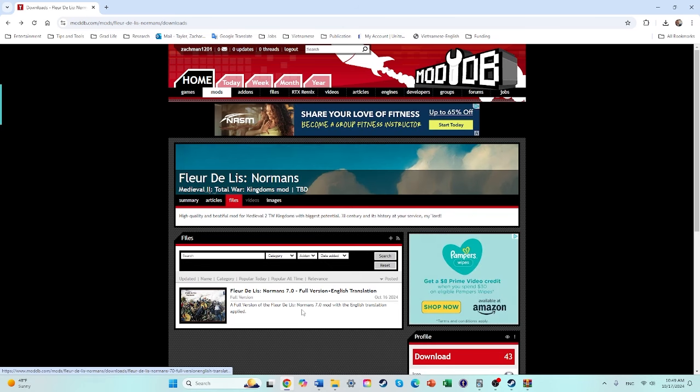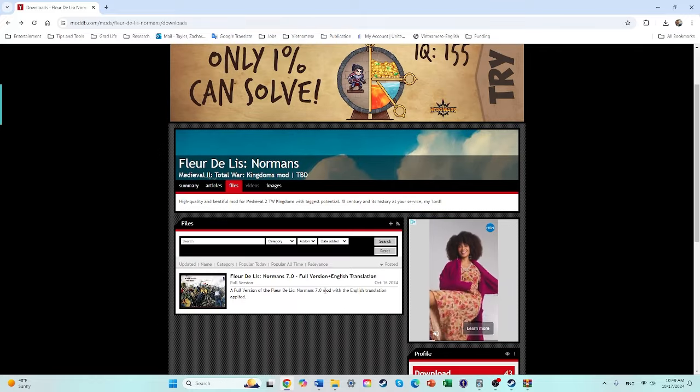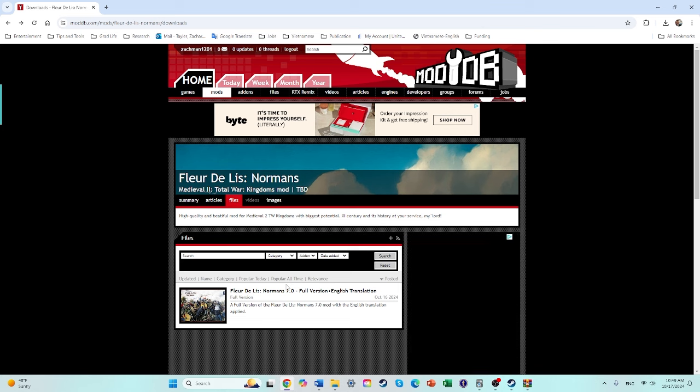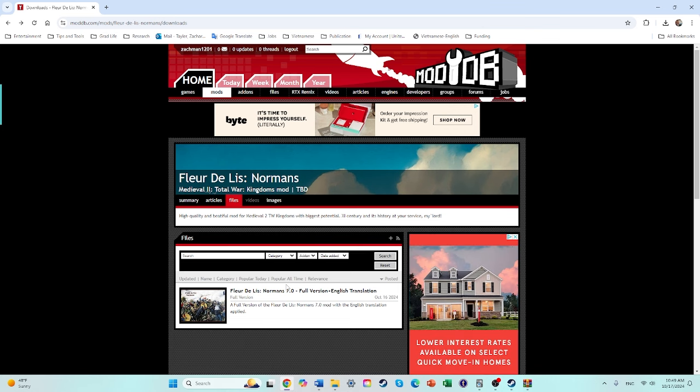Hey, what's going on everyone, it is SuperPlays. Welcome back to another installation video. This is Fleur de Lis Normans, an overhaul mod where Medieval 2 takes place in the 11th century. It looks like this mod was originally in French, but there's an English translation that was just uploaded a few days ago by the time this is up on the channel. Sorry if I sound a bit nasally — I'm getting over a cold right now. But let's jump into it.